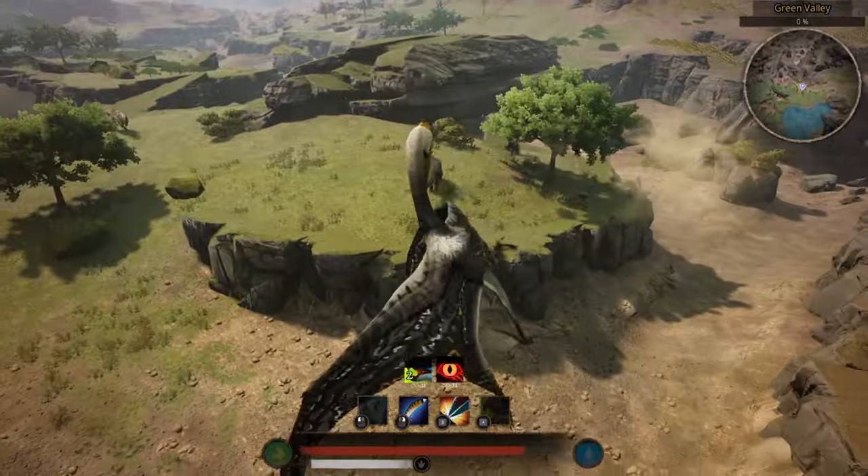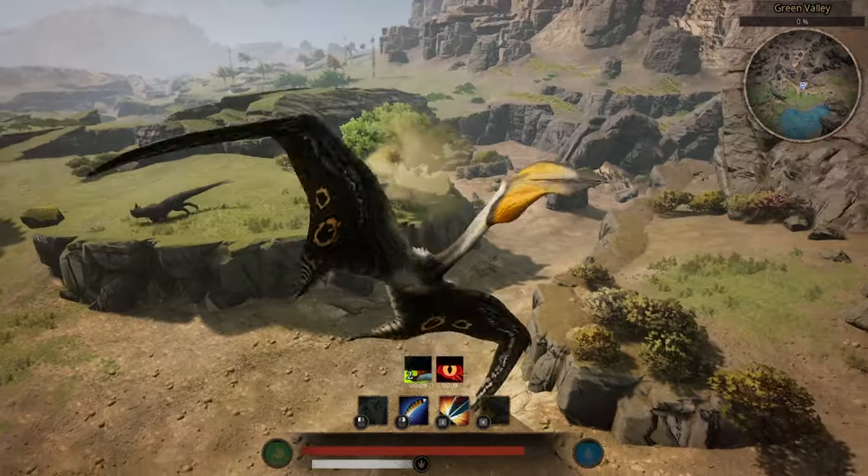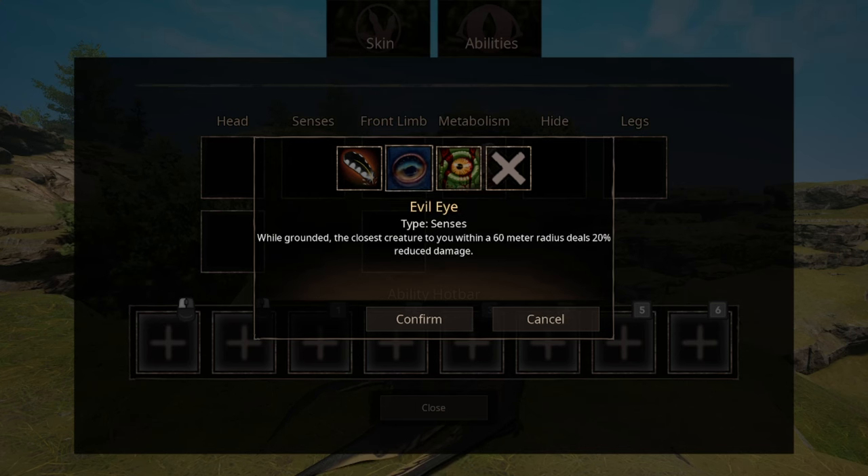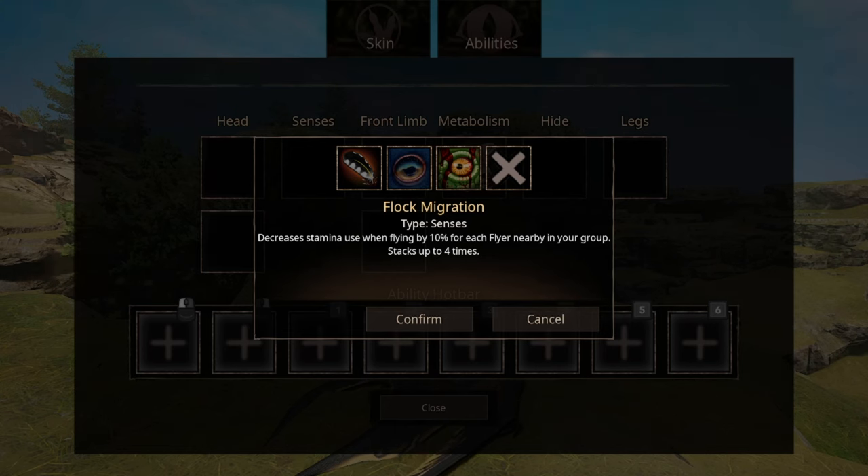We have three options for passives. The first is Carnage, which increases your attack if you're nearby a corpse. The second is Evil Eye, which decreases the attack of the creature closest to you, but it only activates when you're grounded. The third is Flock Migration, which decreases stamina use and can be stacked if you're in a group.